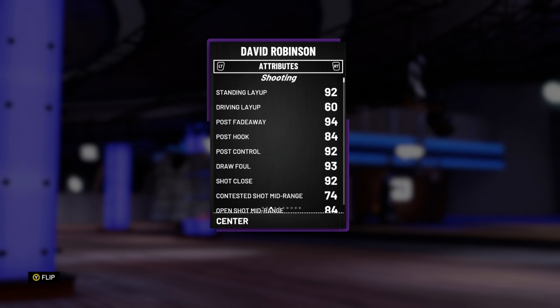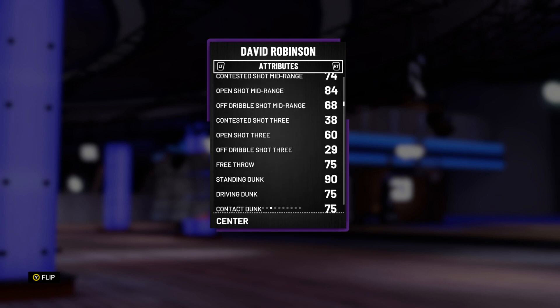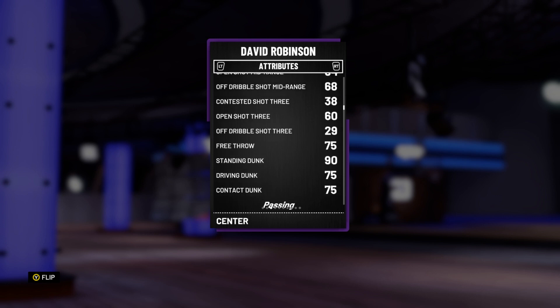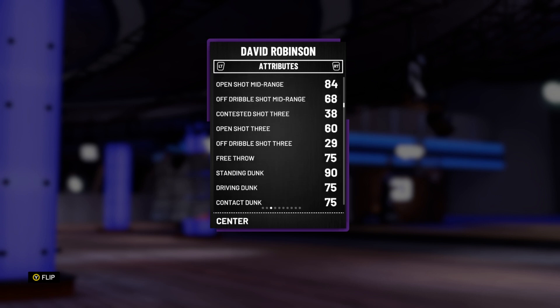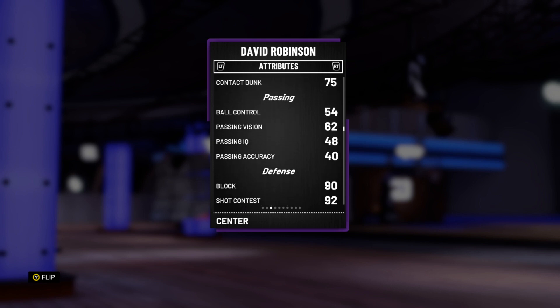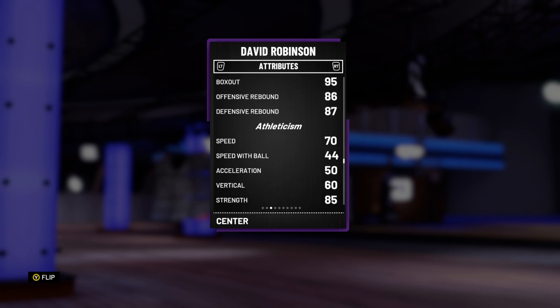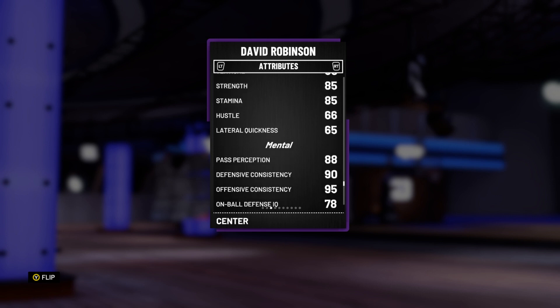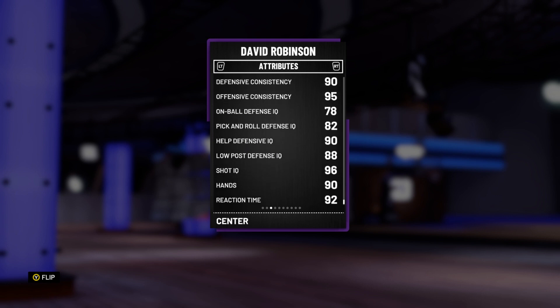David Robinson has a 94 post fadeaway, 84 post hook, 84 shot mid, and 60 shot three. He's got a driving dunk of 75, standing dunk of 90, with driving dunk and standing dunk tendency both at 90. He's got a contact dunk of 75, a really good shot block of 90, 92 shot contest, really good box out, decent rebounding stats, decent speed of 70 for a center, 65 lateral quickness for a 7'1" player, on-ball defense IQ of 78, and low post defense IQ of 88. Good defense consistency and good offensive consistency.